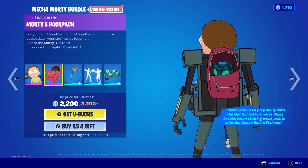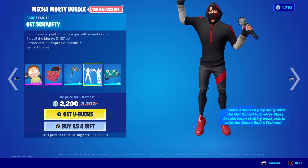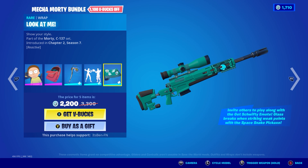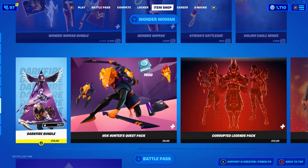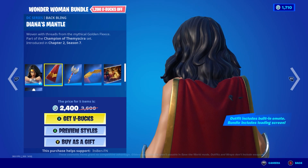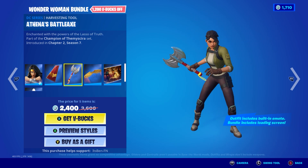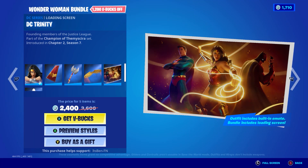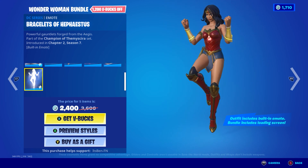We've got the Mecha Multi bundle with the Mecha Multi skin, the Maltese backpack back bling, the Space Snake pickaxe which is actually super nice, the Get Schwifty emote, and the Look At Me wrap. Let me know what you think of that bundle. And then we've got the Wonder Woman bundle — the Wonder Woman skin, Diana's Mantle back bling, Athena's Battleaxe pickaxe, the Golden Eagle Wings glider, the DC Trinity loading screen, and the bracelets built-in emote.